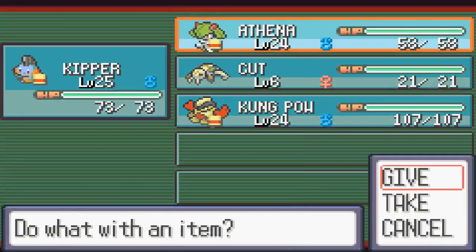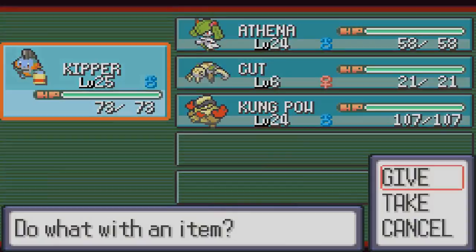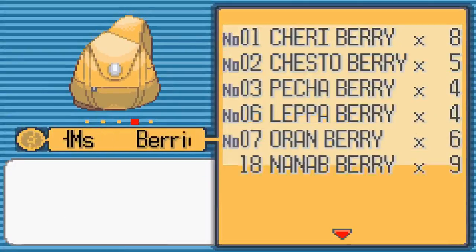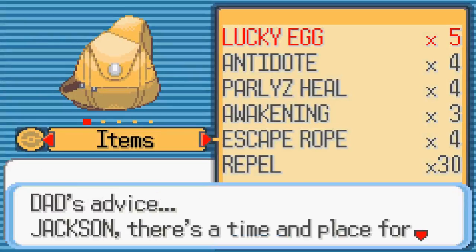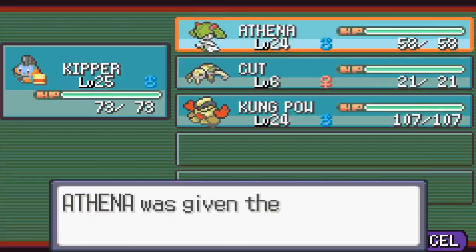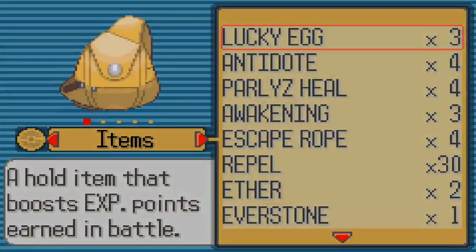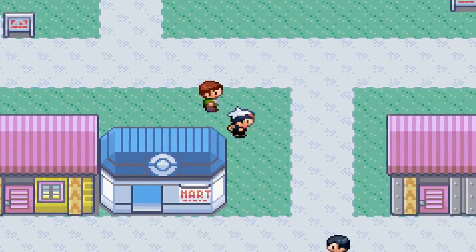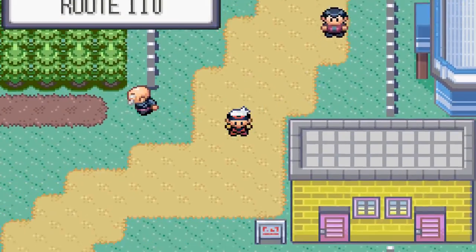We can take the XP Share off Athena and take all the items off our Pokemon. We're going to give them back their Lucky Eggs for some more training. So we'll give them all the Lucky Eggs — one, two, and three. There we go. Our Pokemon are at a pretty great level, to be honest. What we're going to do now is head back to Slateport because there's a few things I wanted to finish up from last episode — I don't remember exactly what, but I'll figure it out when I get back.